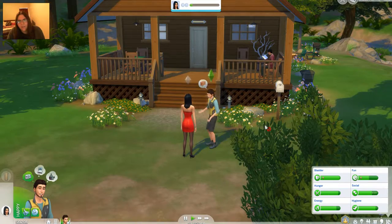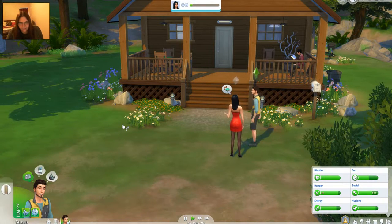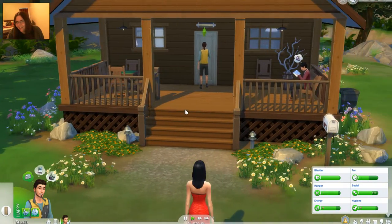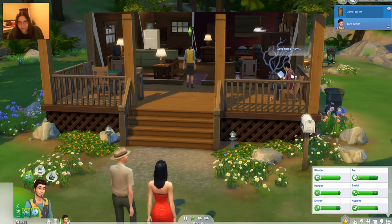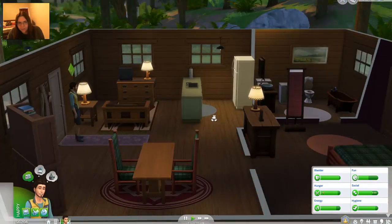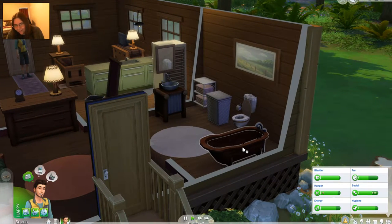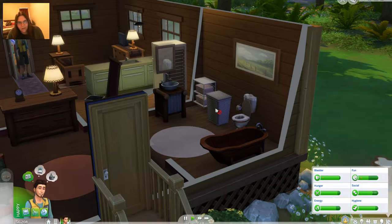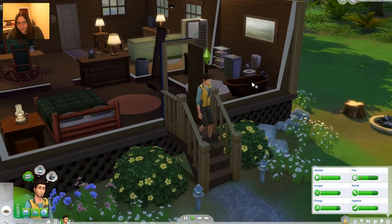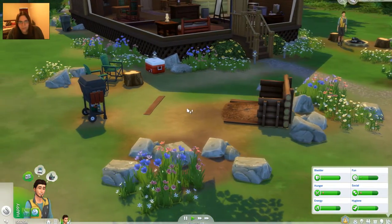I wonder if you're allowed to do that - if you can create your own lots in here. Something I will have to research. And there's old Mortimer reading a book. Here we go - so this is what the cabin looks like. Cute. So this must be some of the new furniture for the expansion, or game pack as they call it. A wooden bathtub - nice. I didn't know there were towel racks and things - I wonder if those are new. He's going outside. I want him to play this game, so practice. He was going to make a fire - we already did that.